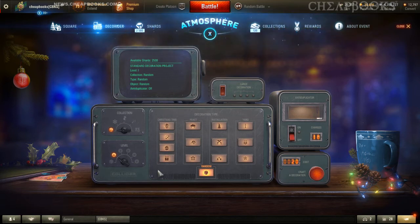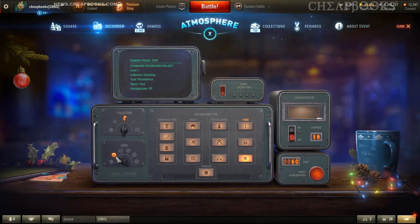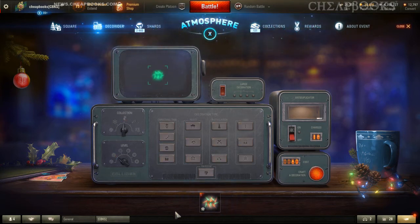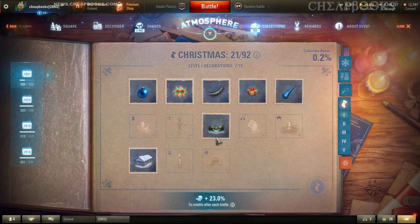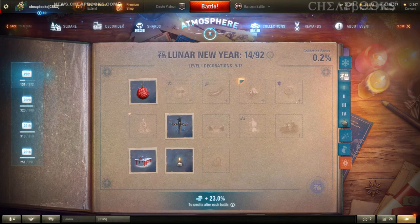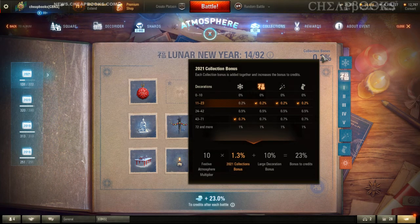My suggestion is to be very careful. The best way to do it is to go into the collection, pick the one you want right from there — it will automatically configure the collection, the level, and the yard. Then you craft the decoration, and if you go back to the book you can see the one you just created appear. There is one advantage to completing collections early: your collection bonus increases, which means your bonus to credits increases. Mine is at 1.3 percent right now but I could get it up to 23 percent. With 30 days still to go, I'm going to see if I can figure out how to get that number up — that'll be in another video.